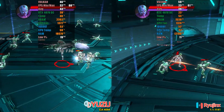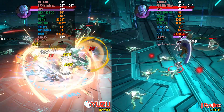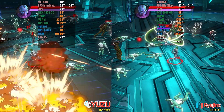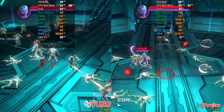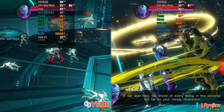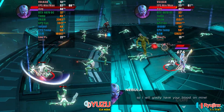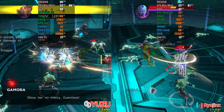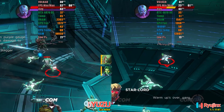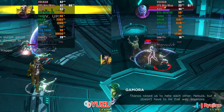In recent tests, I noticed that Yuzu has become quite efficient in saving RAM in most games. Although I acquired 32GB of RAM to record and play with the emulator simultaneously, it's now noticeable that the consumption is only 10.9GB, compared to Ryujinx's 12.1GB. At this point, I observed that Ryujinx exhibits better performance, maintaining a higher frame rate most of the time. Check out the result of this test.